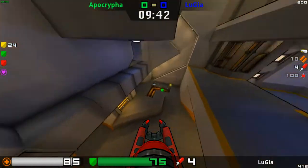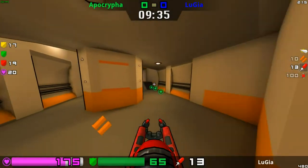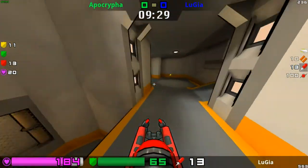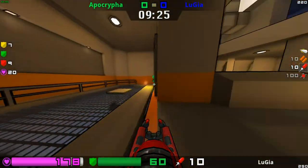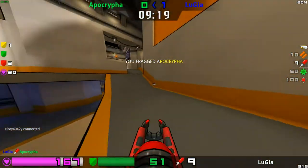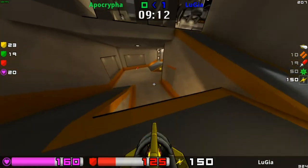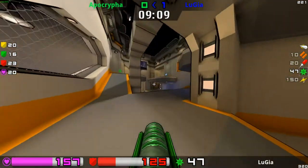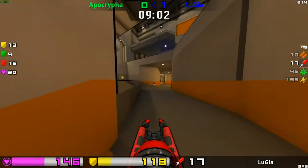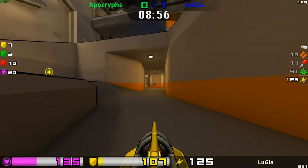Items coming up now. Lugia going to grab that first one — going to grab this Mega Health. The armour already gone to Apocrypha, so both players have a little something they can use. Lugia is looking around trying to find a bit more, going to get into a fight though. Lugia gets the first kill and the first score on the board.